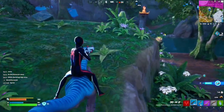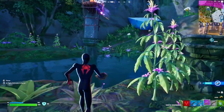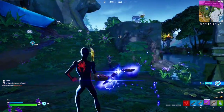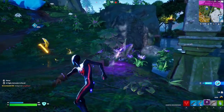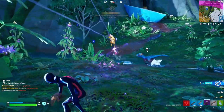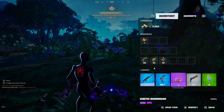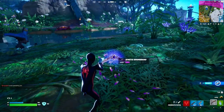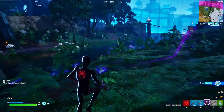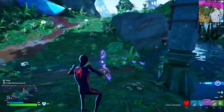For the next Week 8 quest, you have to eliminate opponents with rare or better weapons. Make sure you have a rare weapon and then go eliminate people. I'm using the Kinetic Boomerang here — it's been unvaulted and since it has no ammo you can just keep spamming it at opponents. Got two eliminations with it easily.